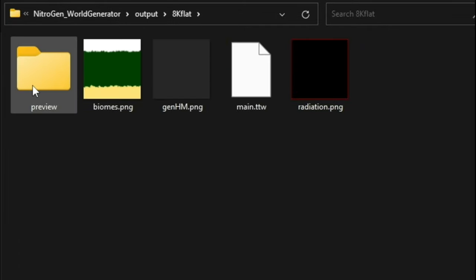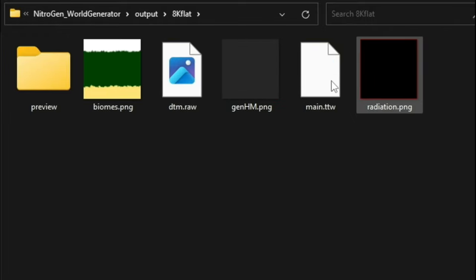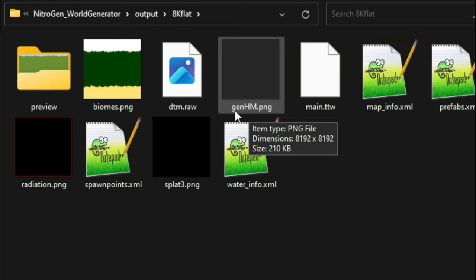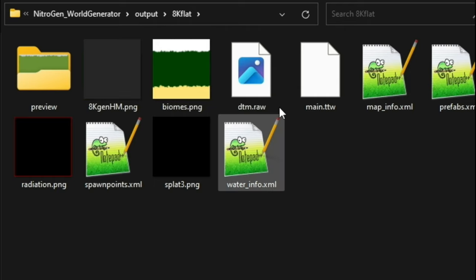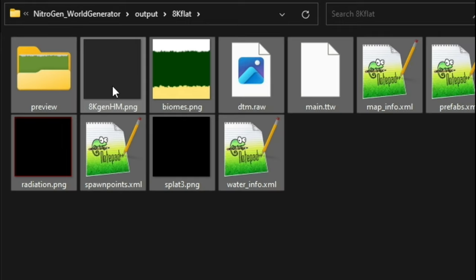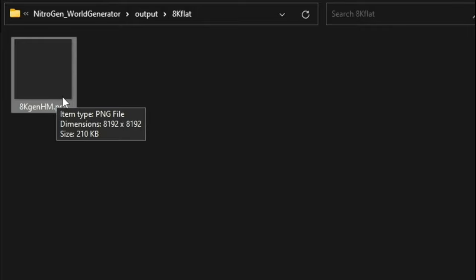When we open the output folder we'll see a folder called '8k flat'. Going into it we can see the preview of the map — it's created some biomes and other things — but the interesting file is 'gen_hm', the height map, which is a PNG file. I'm going to rename it to '8k'. This one file is all I need, so I'll delete the rest. It shows a complete, perfectly sized 8k flat map, and we're going to copy and paste it for use with Terragon.